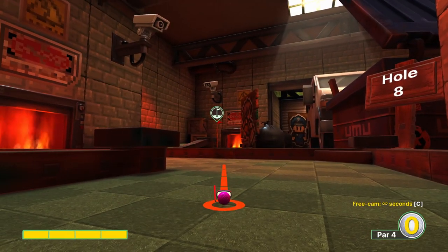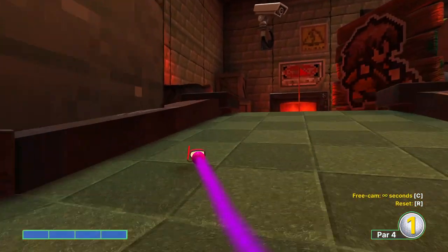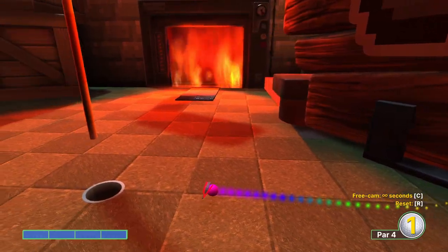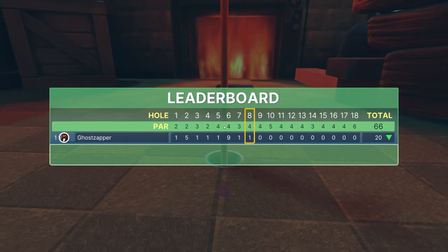Hole eight is a pretty specific shot. We want to go to the left side of that incinerator, aiming just barely left of the leftmost edge of it. It's a very tight shot, so don't be discouraged if you miss it. If you're going to miss, you want to miss to the right — that way you stay on the course.